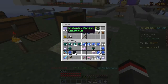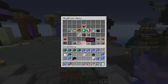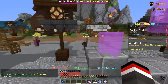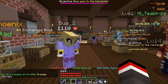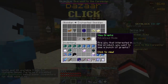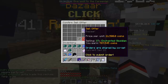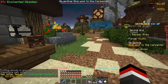We currently have 37 enchanted obsidian stored up, and we're going to sell about a stack. We need to get our grinding caps on and take advantage of this current spike in the market. The market is already fluctuating — it went down about 2,000 coins within the last couple of minutes. We're undercutting everybody by 400 coins, so we should make about 787,000 coins off of this alone.